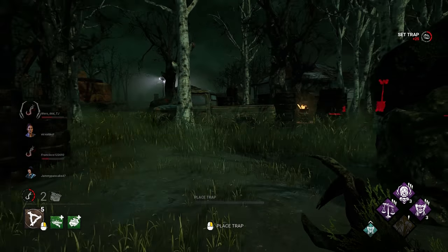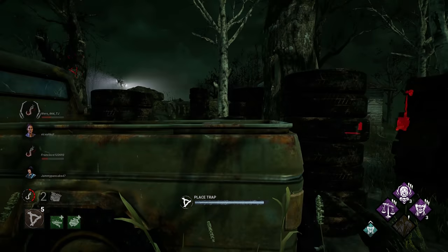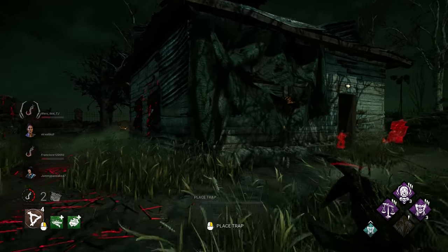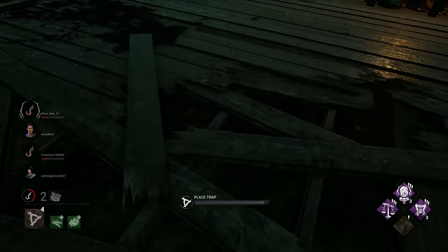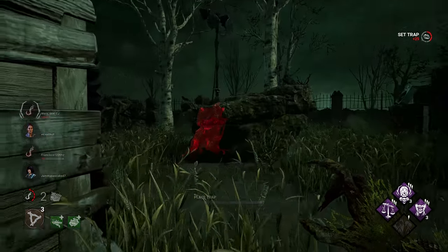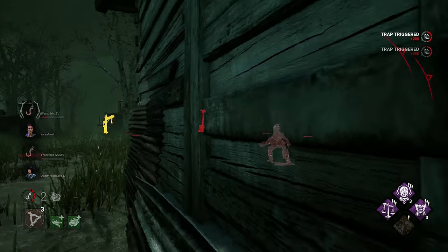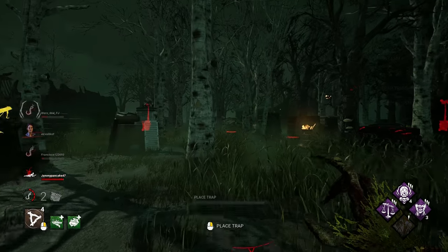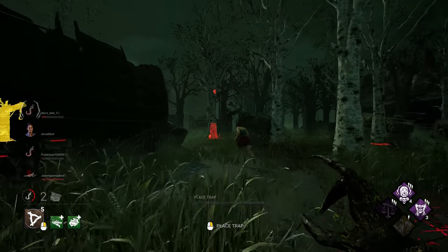I just want to get some traps out. There we go — she's going to run away. I want to move her away from going inside here. Ooh, they're both over here. Big brained. Alright, come here. You're in trouble. This game could be over.